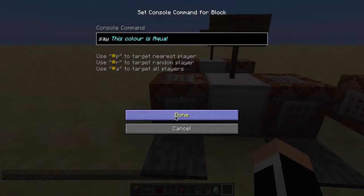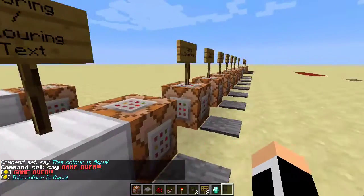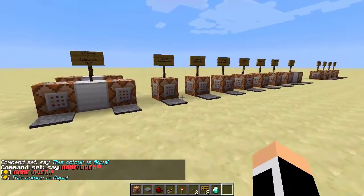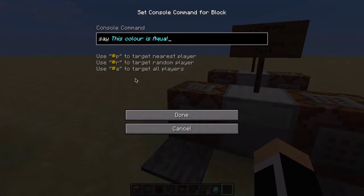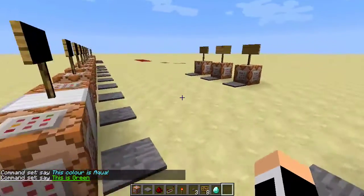We also got coloring text you can use — see it's blue, and some red over here as well. This you can't change in the game; you must download something called MCEdit, which is a free application that allows you to go in and change the colour in the command blocks. I will make a tutorial for that later as well.